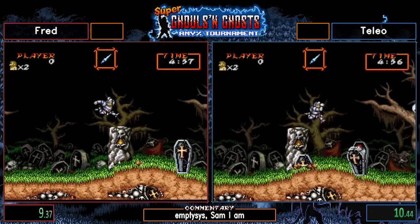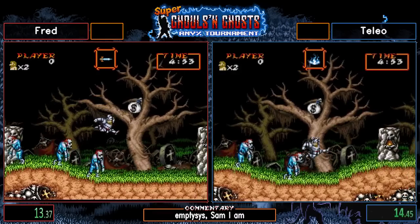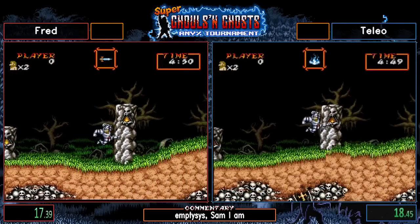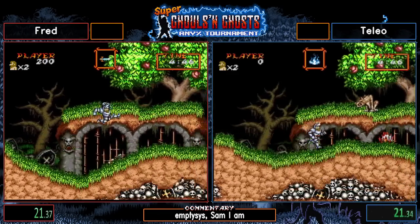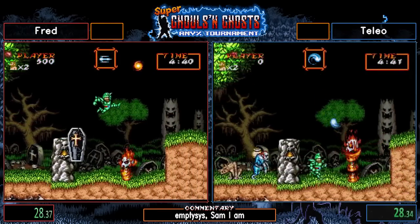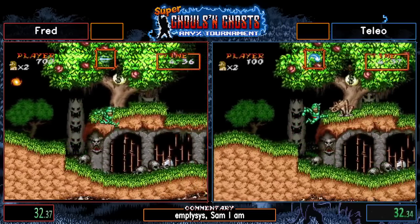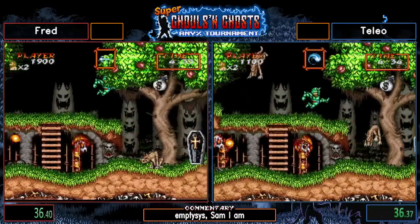This is where it all starts. We're about to get the weapon, the first weapon of the game. Fred got the dagger; today we got the torch. Dagger is the optimal item you want to get, but torch is not that bad. In fact, torch is a little bit faster just for stage one. The problem with the torch is that you need to go find it again in stage two. If you don't, that might be a problem. The weapon farming is a bit of an issue sometimes.